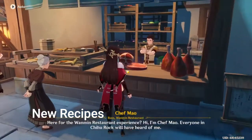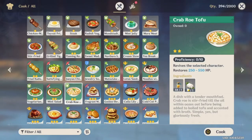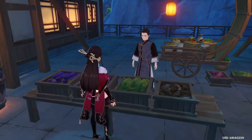There are also some new recipes. One of them is the Crab Roe Tofu from Chef Mao in the Wanmin restaurant. It's not worth crafting though, because crab is relatively hard to farm and is needed for high-tier recipes like Adeptus Temptation and Golden Crab.